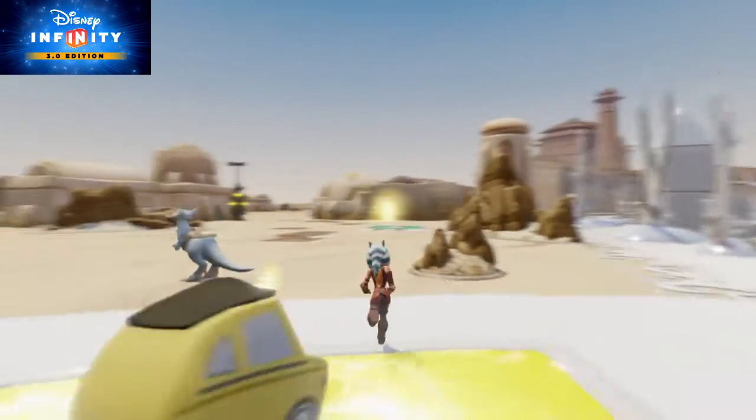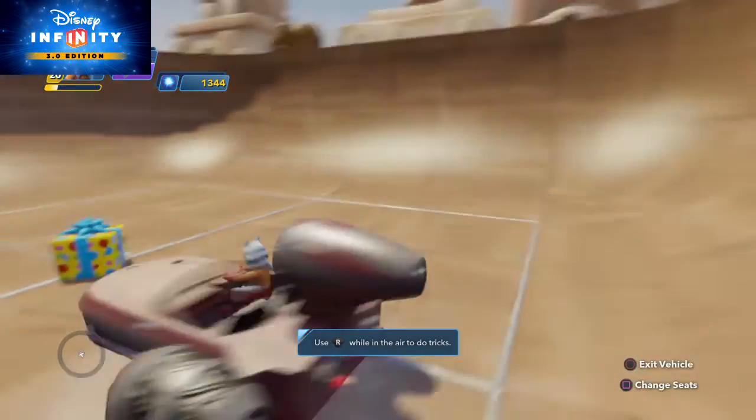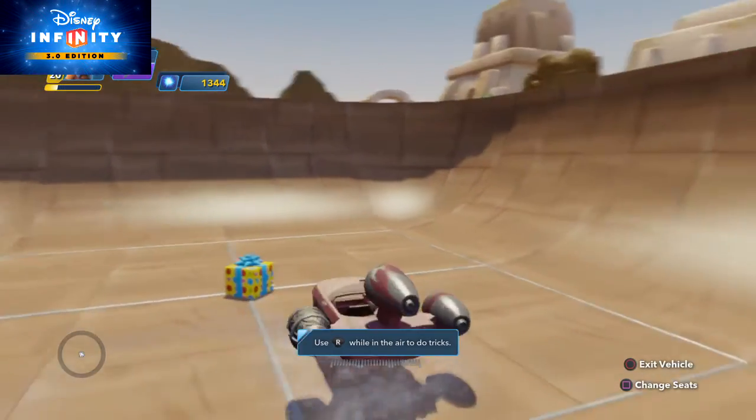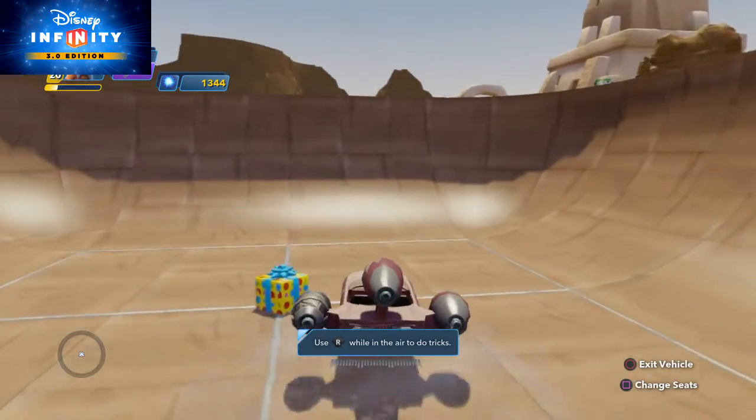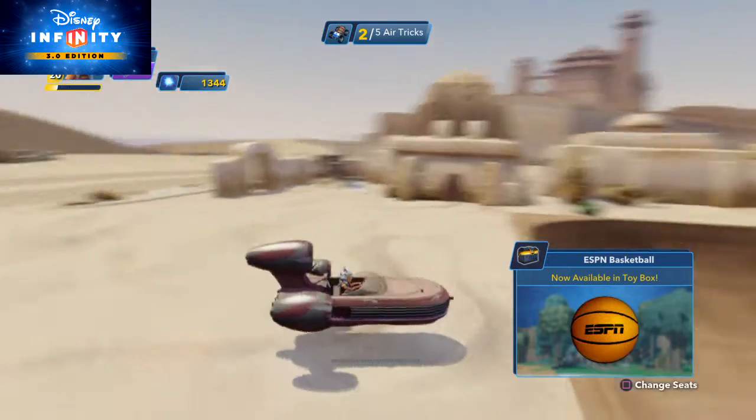Not only is it fun to do air tricks in a vehicle, it also generates turbo for speed boosts. To learn how to do air tricks, drive off the ramp to get the necessary height to perform an air trick. If you land an air trick, you'll get more energy.